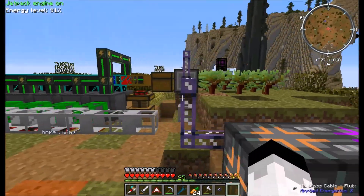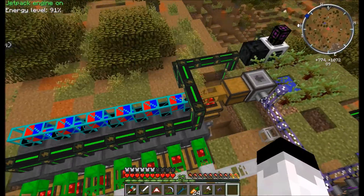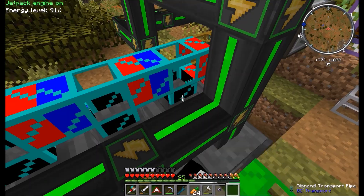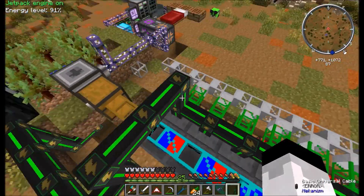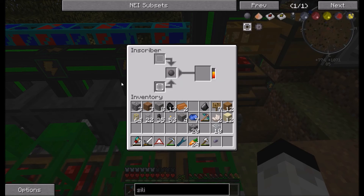What it'll do is send the items into this interface, which sends them into this chest, which gets pulled out by this wooden pipe. They go into the first available slot right here, which is whitelisted for silicon — you can see the black connectors there. Then they get sent into a hopper.